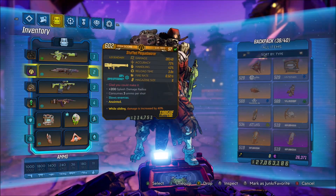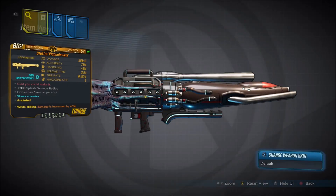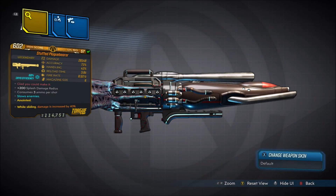Welcome back everyone. It's NoHi here, and in this video we're back with another Borderlands 3 Legendary Gear Guide. This will be showing you guys how to get the Plague Bear, which is a legendary Torg rocket launcher and a brand new legendary that is exclusive to Mayhem 6 or higher.